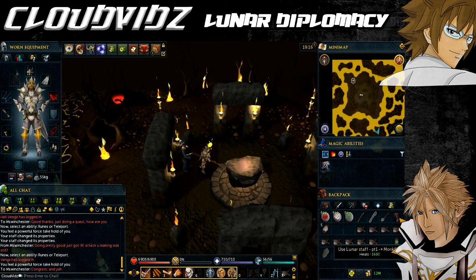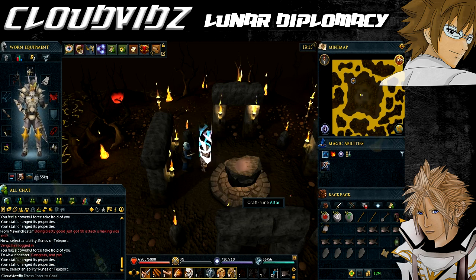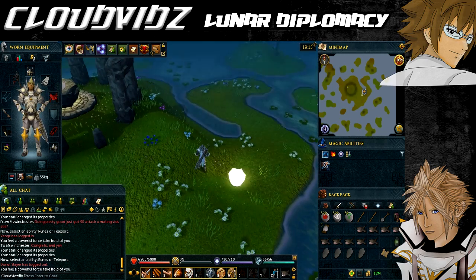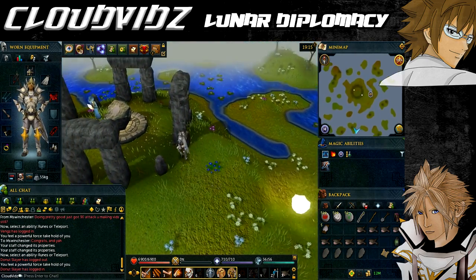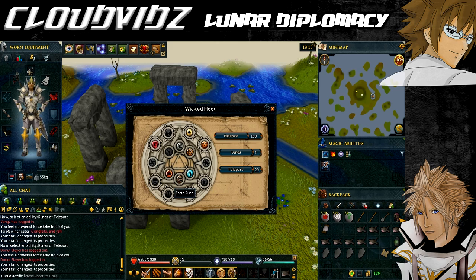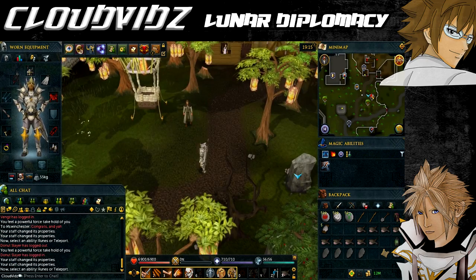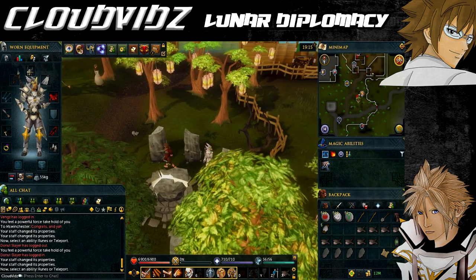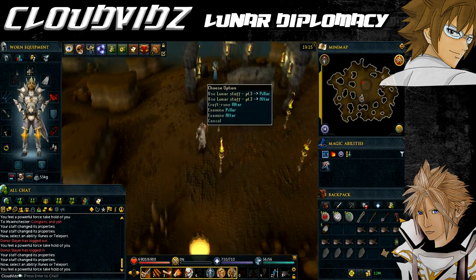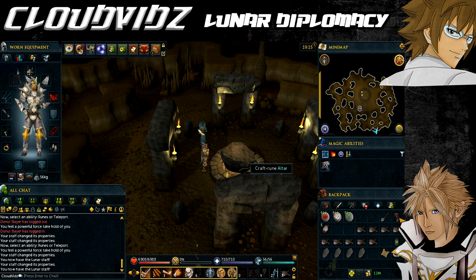Next is the Water Altar in the Lumbridge Swamp — teleport with the Wicked Hood or go to the Lumbridge lodestone and head through the swamp. Use your Staff or Staves on the Water Altar to complete the third stage. The final one is the Earth Altar northeast of Varrock — the furthest away, so save a Wicked Hood teleport if you can. Head from the Varrock lodestone northeast following the path to the Lumberyard; the Earth Altar is right next to it. Use your Dramen Staff on it and it will become a Lunar Staff.